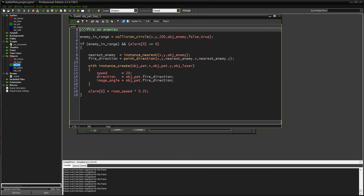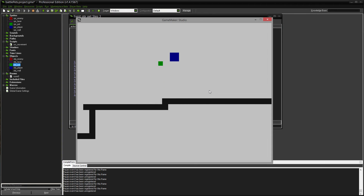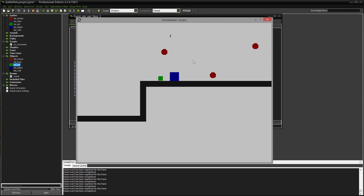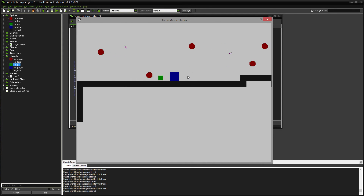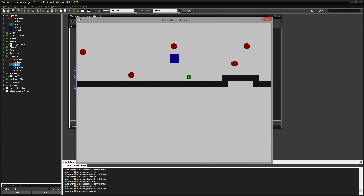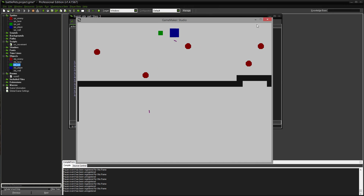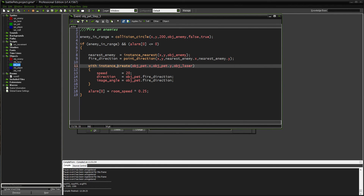Firing at enemies was fun to code. The pet checks if any enemies are in range, and if they are and the laser cooldown is up, it finds the nearest enemy, figures out what direction to shoot, fires a laser in that direction, and triggers the cooldown. In the demo you can see it's not firing when enemies are out of range, then once they get close enough it starts shooting at the nearest one. If I move a bit, it switches to the other closest enemy — basic AI but effective.